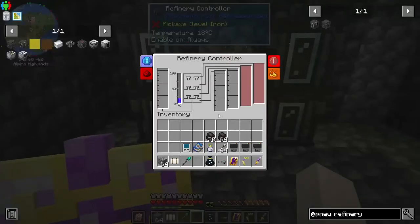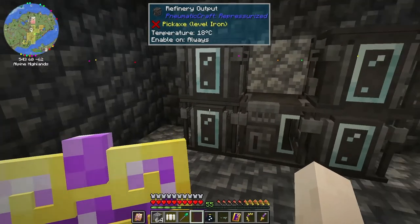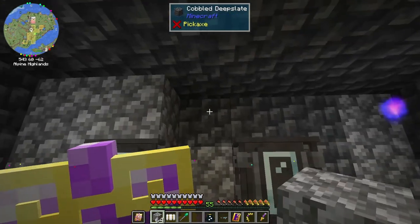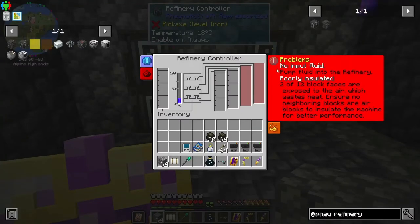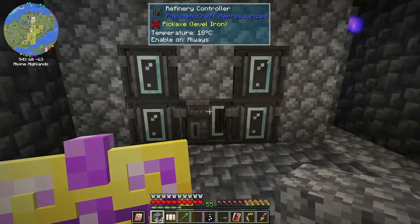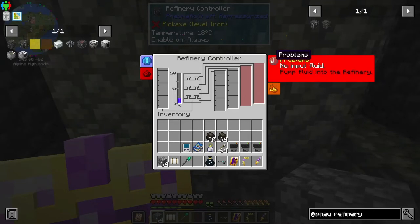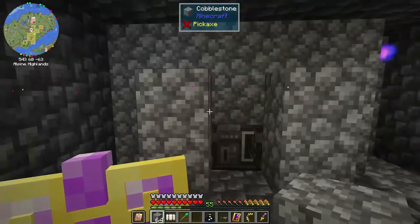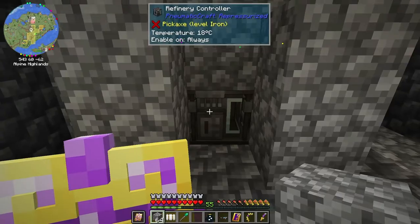It is a multi-block! It says six of twelve block faces are exposed to the air, which wastes heat. I need to ensure no neighboring blocks are air blocks to insulate the machine for better performance. Let me put some blocks around it to cover that up — I guess it would be even better if those were lava or something.